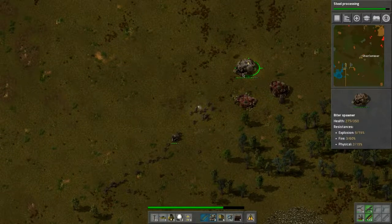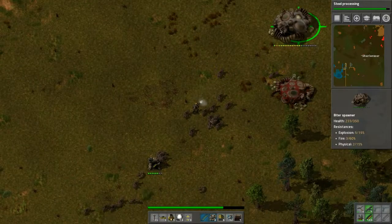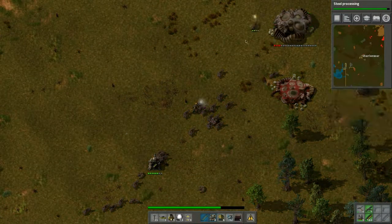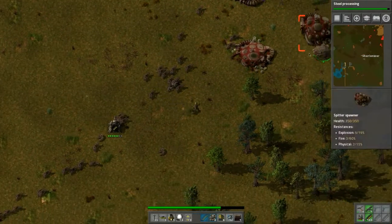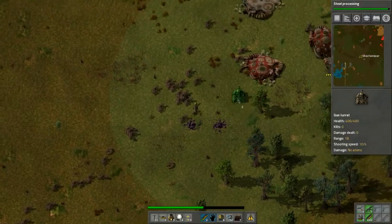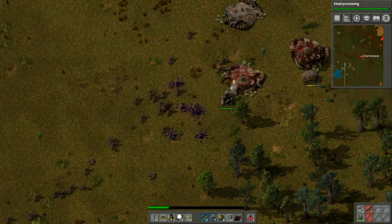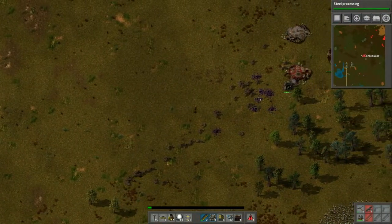As long as we stay in range of our turret we should be okay. Come on, don't hit me — okay, that one's taken care of. We're gonna need our turrets, we need to place them. Come on — oh snap, nearly died!